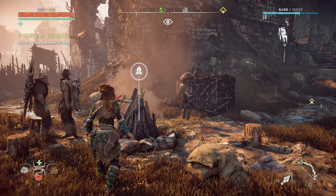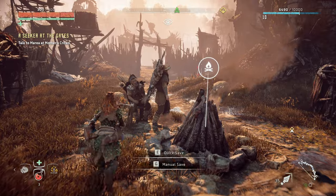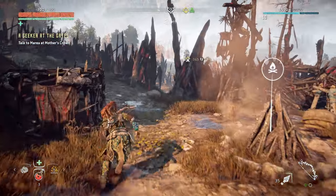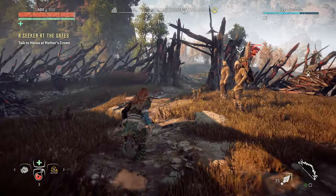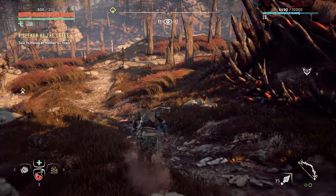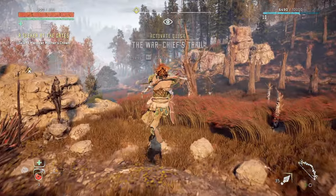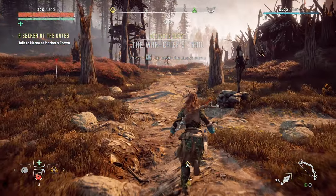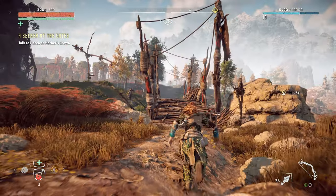Hello everybody and welcome back to Horizon Zero Dawn. We just cleared out a bandit camp and now it is being inhabited by a bunch of Nora refugees. Nora outcasts have taken over the fort and made it their own, which we are very happy to see. We are hot on the steps of Warchief Sona, so hopefully we can find out what happened to her, if she's still alive, and maybe even catch up with her.